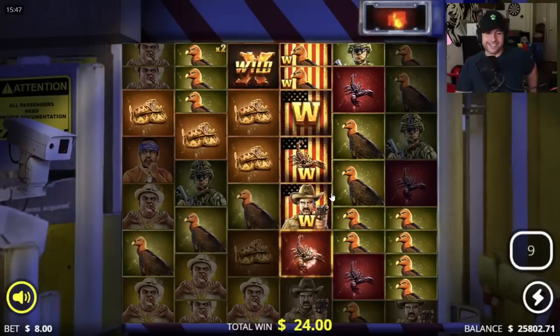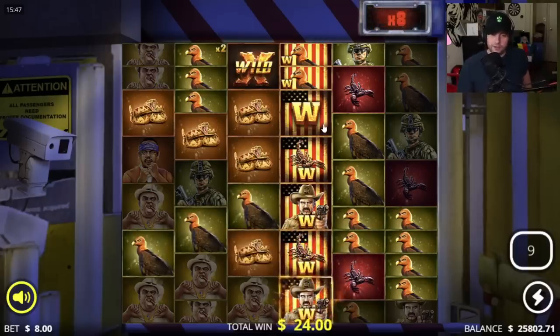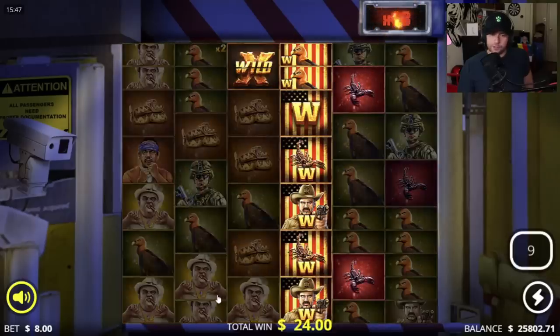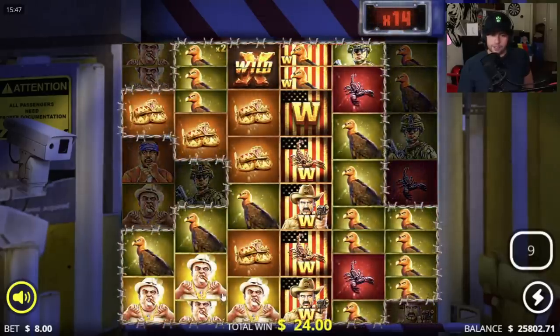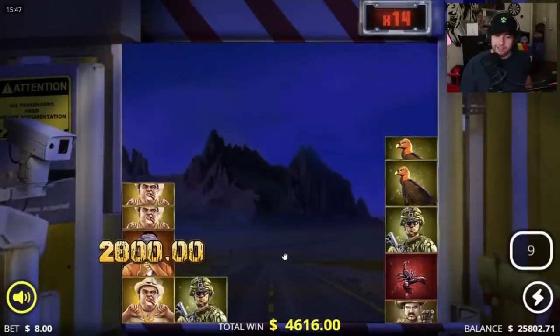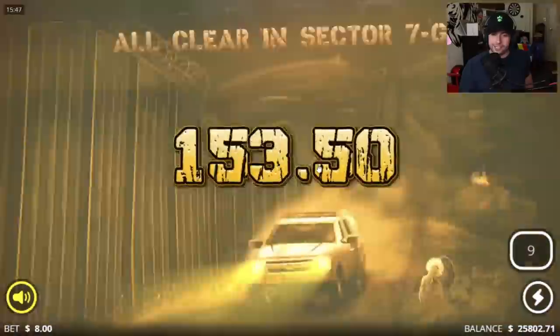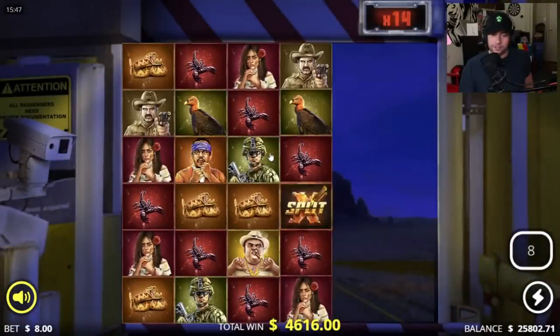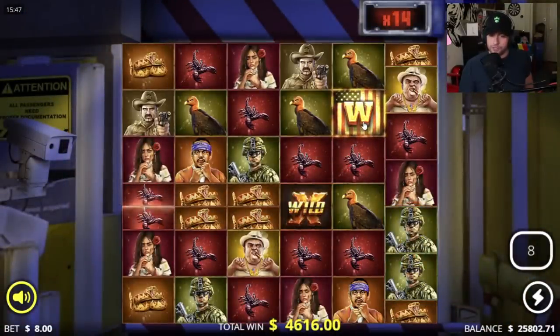Oh wow, this could be stupid. It spreads! That's a lot of birds — they connect almost everywhere except the right side, and top symbol as well. Should be a decent hit. 2.8k for that — we're already at 4.6k, insta profit. 4.5k for just that one hit!